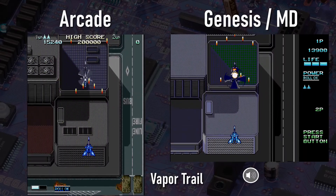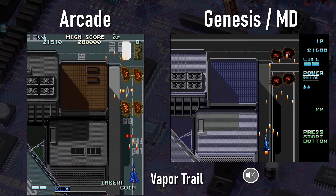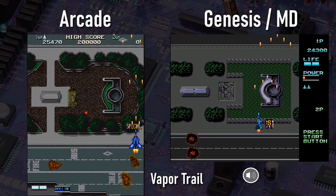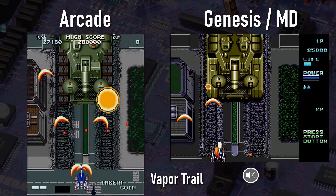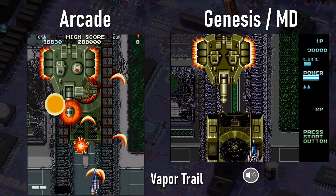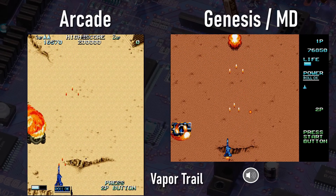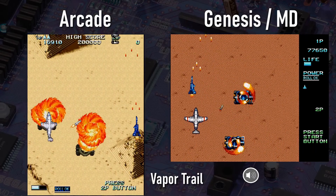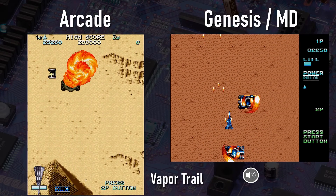Vapor Trail was released on the Genesis two years later in 1991, published by Renovation in the US. It's an okay port when all is said and done, but the visuals and music definitely take a bit of a hit on Sega's 16-bit console. Some gaming magazines hyped this game like crazy back in the early 90s, but in the end, this is just nowhere near the top tier of vertically scrolling shooters on the system. For example, I'd take Musha over Vapor Trail any day of the week. Vapor Trail is decent — it's definitely not a bad game — but this game is on a system that had loads of competition in the same genre, including a bunch of similar games that are just better. If you're a fan of overhead shooters, you'll probably enjoy making your way through Vapor Trail at least once or twice, but since a classic it is not.